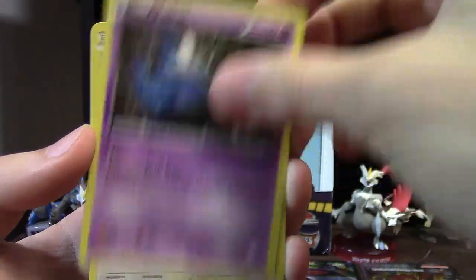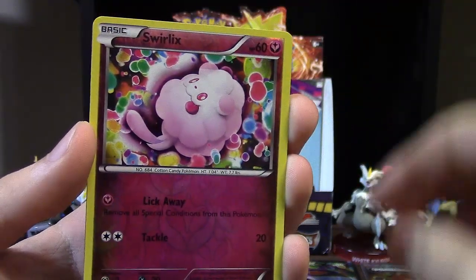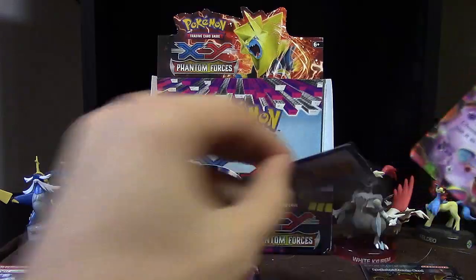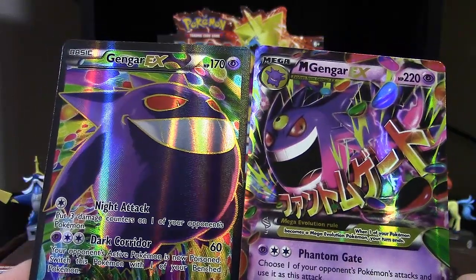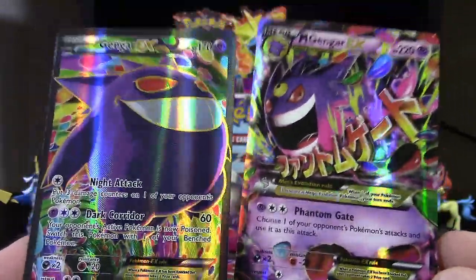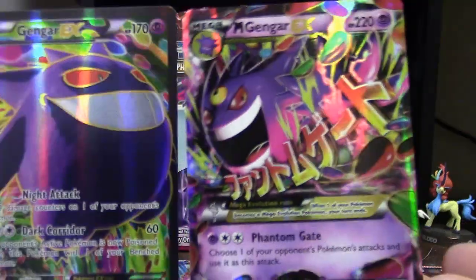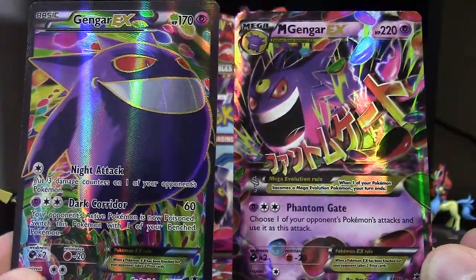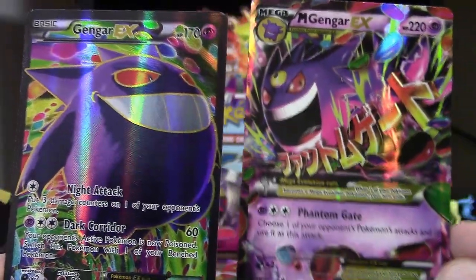Three packs remaining — Gengar, Manectric, and Diancie. Let's open them in reverse order of how much I like the Pokemon. In the Manectric pack: Purloin, Venonat, Moona, Spearow, Gulpin, Sligoo, Golbat, Pachirisu reverse — and a Mega! Also, about Yanmega: the 'Mega' in its name might actually be derived from a real word relating to what it is, like how Zubat's name comes from 'bat who goes zoo.' In the Diancie pack: Zubat, Whismur, Murkrow, Fletchling, Helioptile, Gengar Spirit Link, Kingler, Double Colorless Energy reverse, Frillish — and Bronzong.